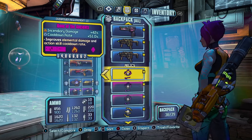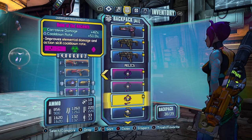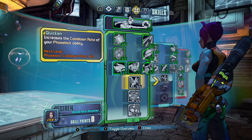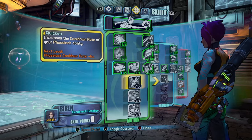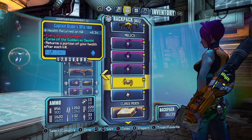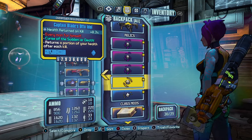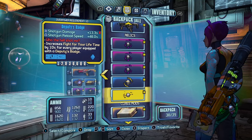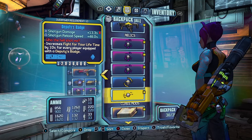For Relics, you want to get Bones of the Ancients in Incendiary, Shock and Corrosive. This also gives you Cooldown Rate, so you don't need to put points into Quicken if you're using that Relic — it pretty much does the same thing and you get your Phaselock up nearly all the time. We also have a Captain Blade's Relic for the Voracidous fight — you can pretty much instant kill him and then self-heal. And the Deputy's Badge, which gives you increased shotgun damage and reload speed.